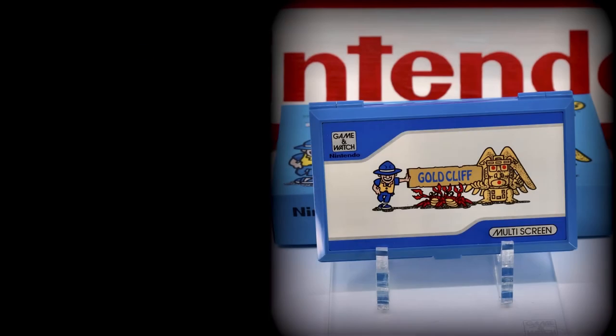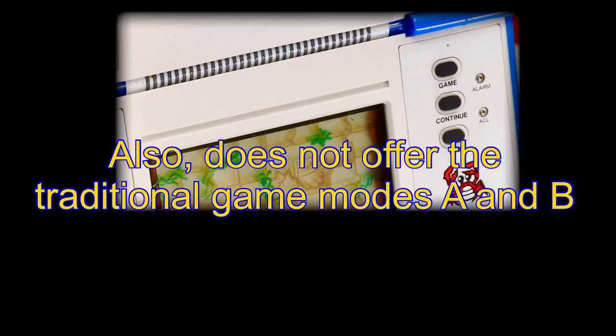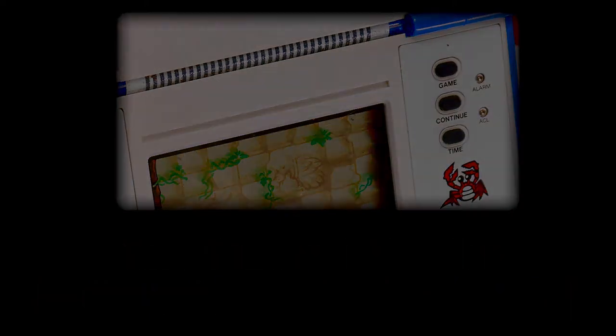Gold Cliff was only sold under the Pocket Size brand logo and interestingly was never released in Japan. Another anomaly, likely due to the brand new continue function, is the lack of either a player mode A or player mode B option that we've all grown accustomed to.